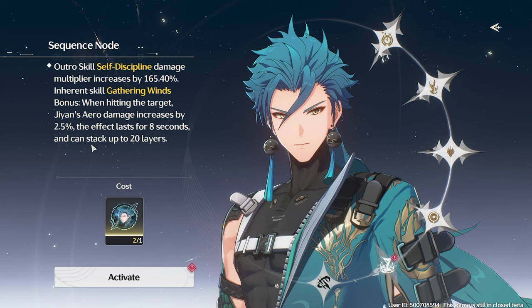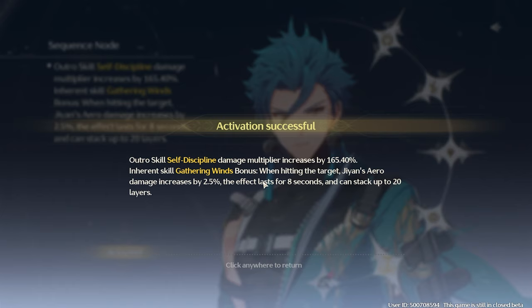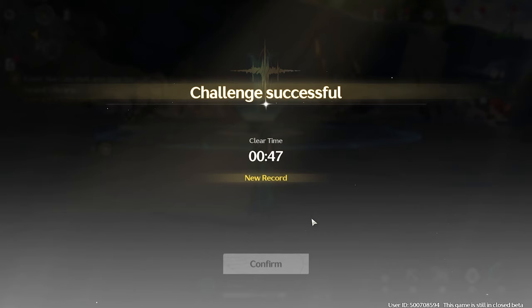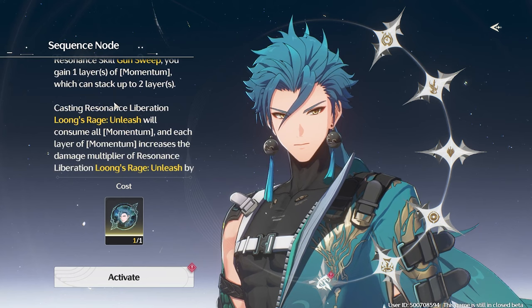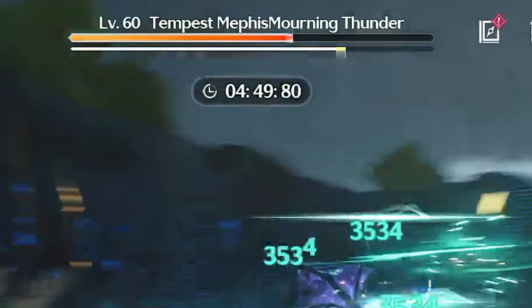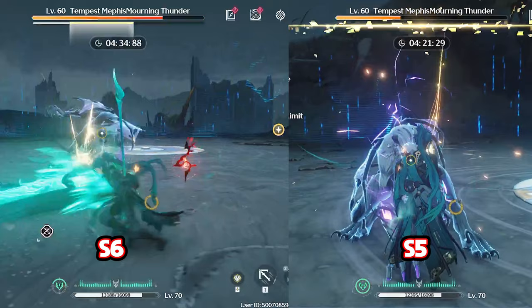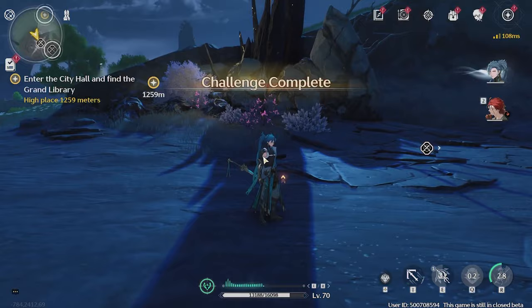For sequence 5, you increase auto damage, but most importantly every time you hit an enemy you get a 2.5% arrow damage bonus stacked up to 20 times — so 50%. This one is exciting because Jian's entire kit is arrow damage, giving you a pretty big damage boost. I went from around a minute 10 average clear to 50 seconds or even lower. Sequence 6 is extremely exciting — it increases your ult damage by 40% and can stack up to 2 times, so effectively 80%. It's extremely funny to toss your ult and see a chunk of HP disappear on the boss. Looking at the S6 versus S5 damage comparison by the boss HP bar, sequence 6 is a straight-up nuke, cutting average clear time all the way down to 30 seconds.